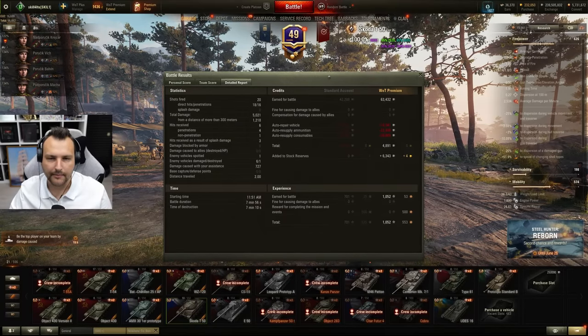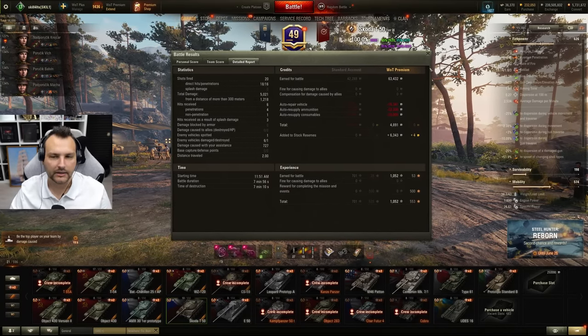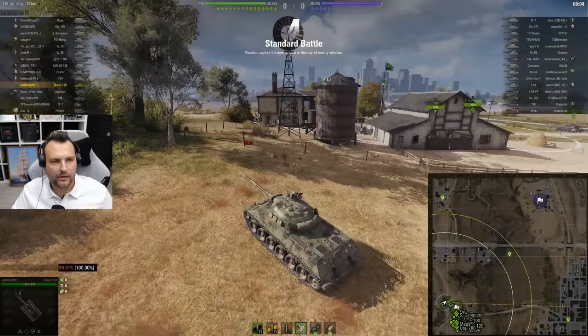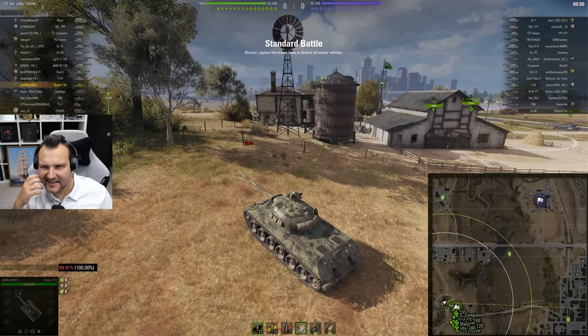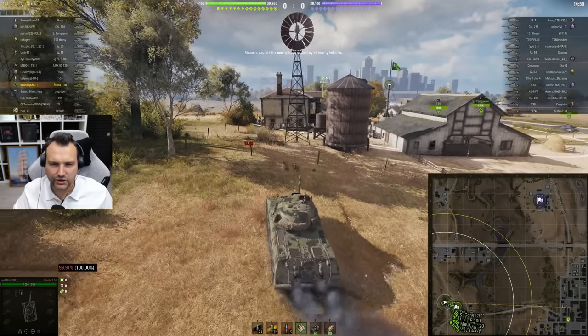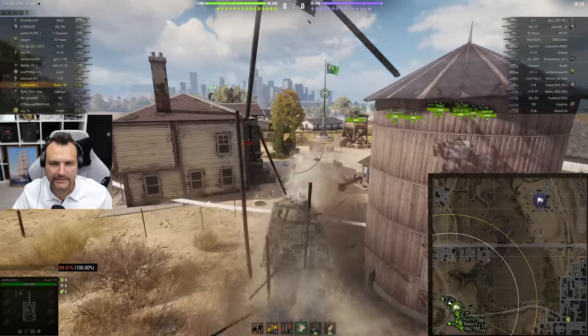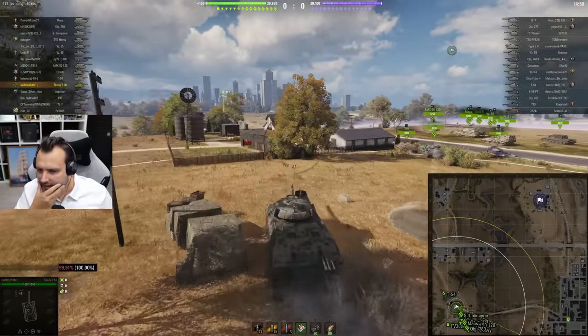I am paying for the Camo directive here — 20,000 credits — so without that it would be a bit better. Anyway, round number two, let's go! For round number two we have a Highway standard battle. This is going to be quite a journey, but I have a perfect plan. I am going towards the heavy line and will try to take the Juliet 8 position.